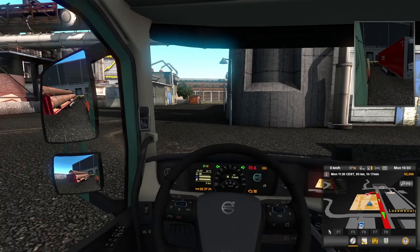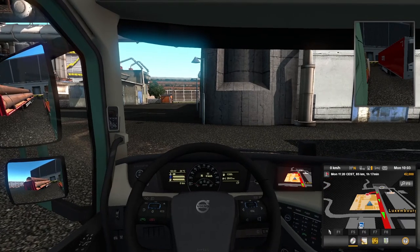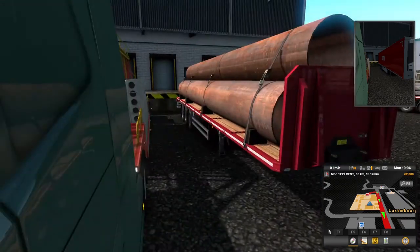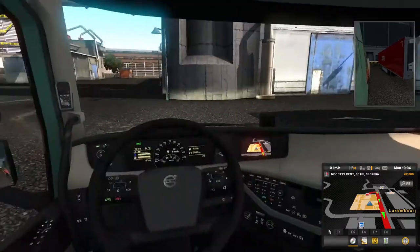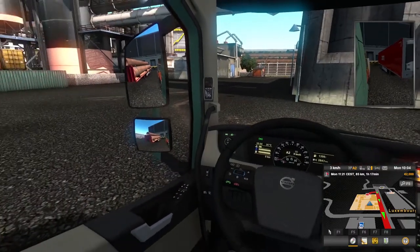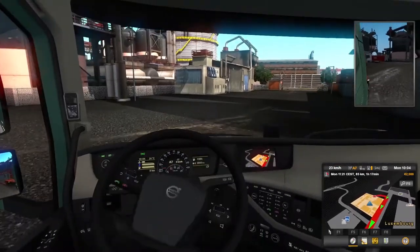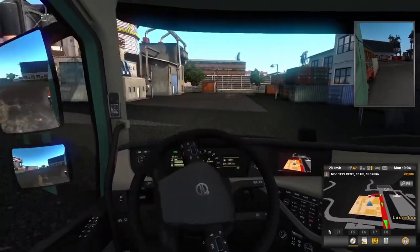Everything else should be normal, so with that I should be good to go. Let's start — first of all we want to turn on some lights. The information display is fine as-is. I can look around — got that. We'll just be going straight out and turn to the right up here.